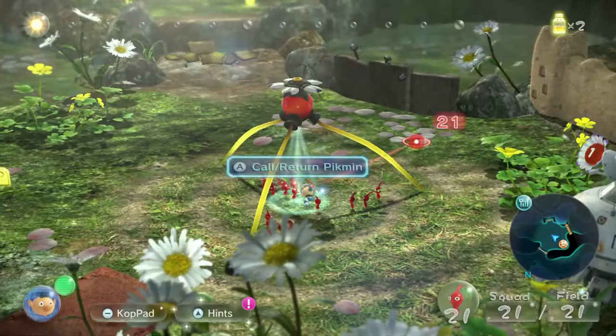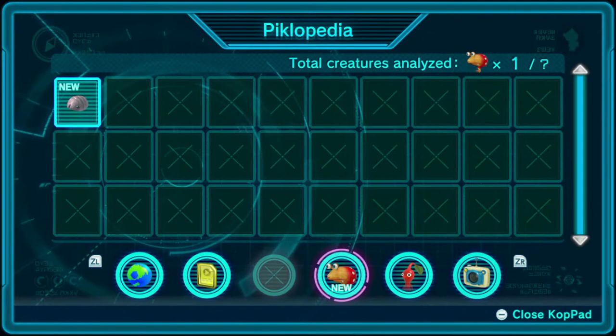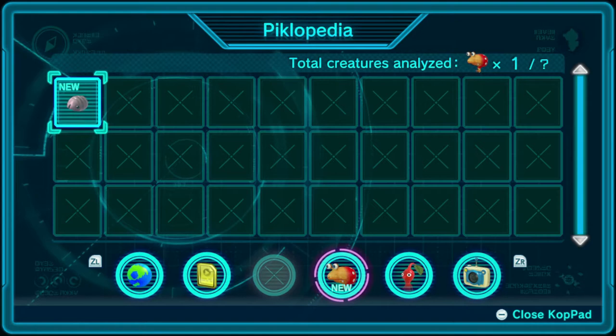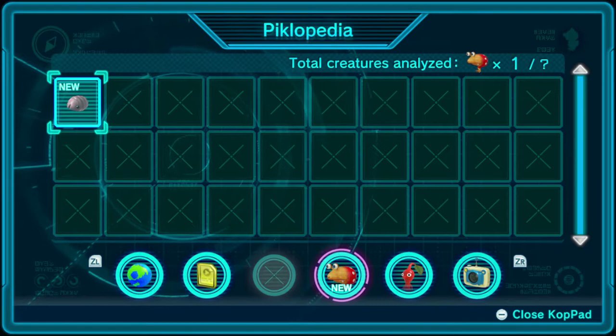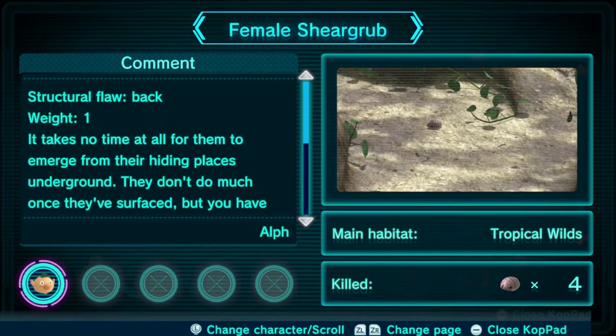We can go take a look at Pikmin info if we like. Let's take a look at some of these enemies using our Piklopedia. It took me a while — Nintendo wouldn't include the Piklopedia in Pikmin 3, they didn't do it in the original either. But now on the Switch version, yes, we finally got the Piklopedia back. We can look at some of these enemy articles.